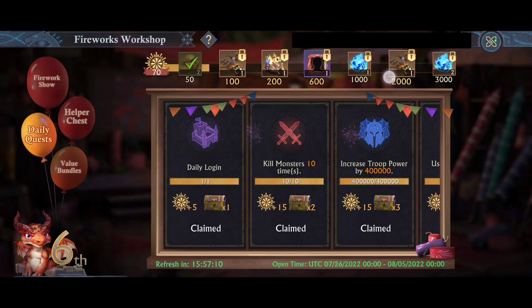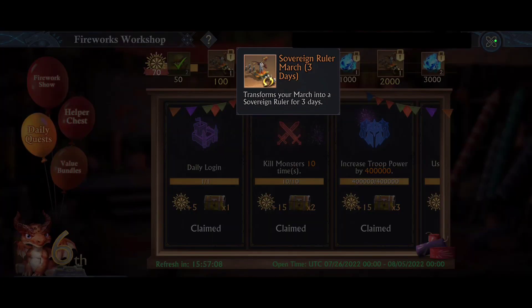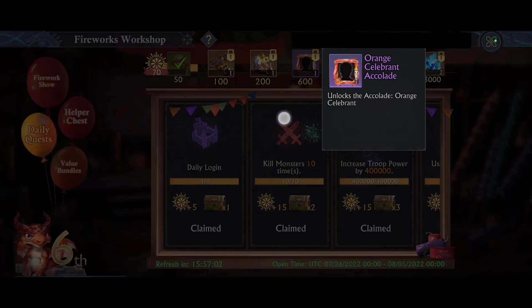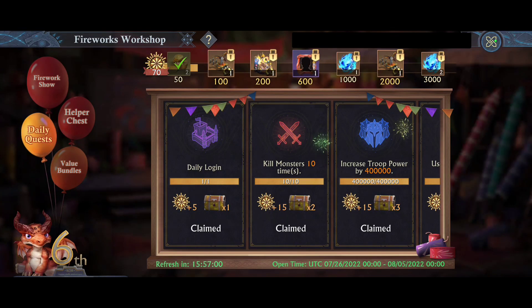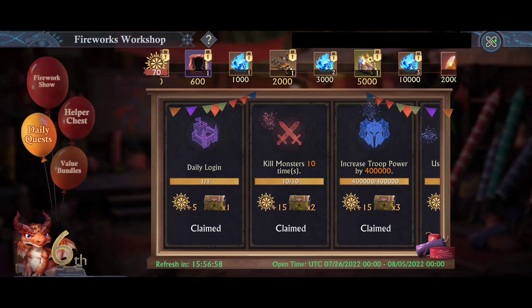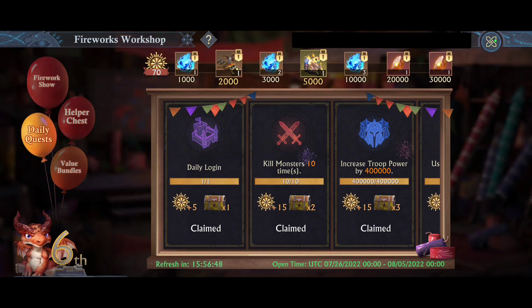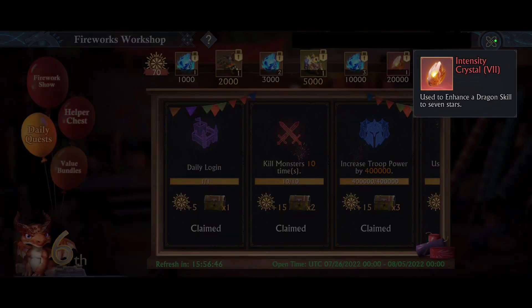As you can see, it starts out with gold, then goes to a three-day march, three-day skin, an accolade, and then you get into azure and the permanent march, permanent skin, and finally the end rewards of level 7 intensity crystals.